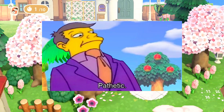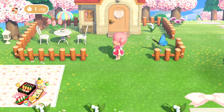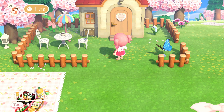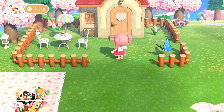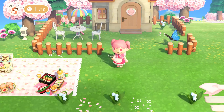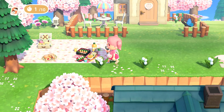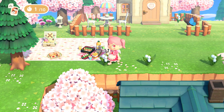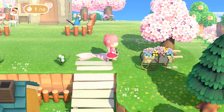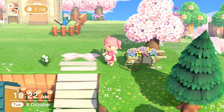Coming down here I have one of my favorite villagers of all time - Meringue. I have her house and I'm really glad they put the Sanrio items into the game because I love Sanrio, and the fact that Sanrio and Animal Crossing did a collab is amazing. We have Meringue with her little cup of coffee, and obviously for my sweet little cafe theme we have a little picnic set up. You'll also have to forgive me - my Joy-Cons do have Joy-Con drift so I'm trying to fight it.